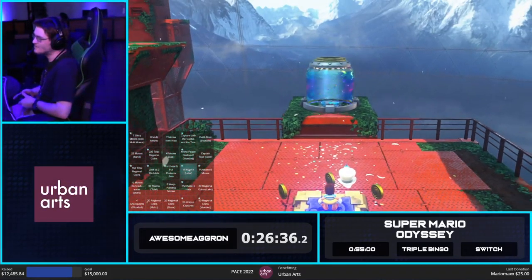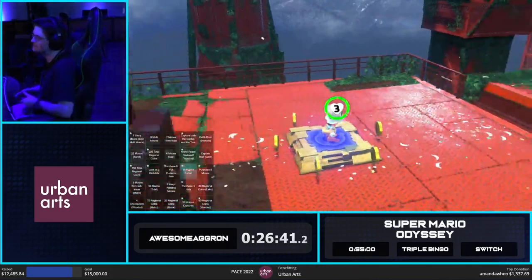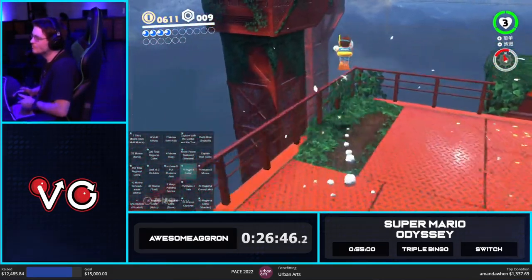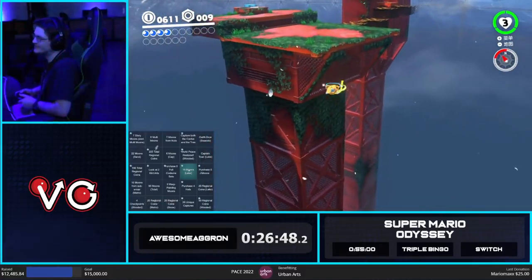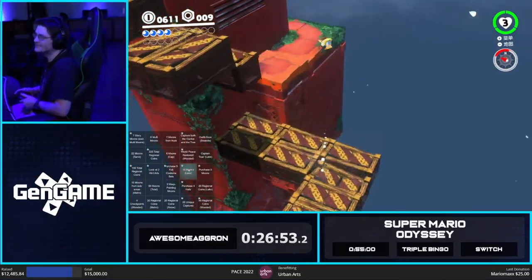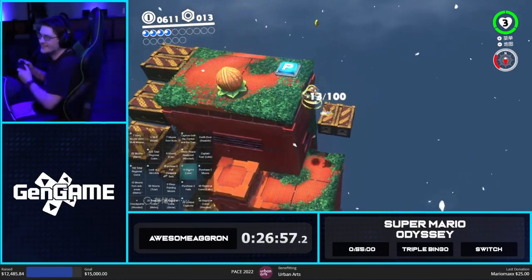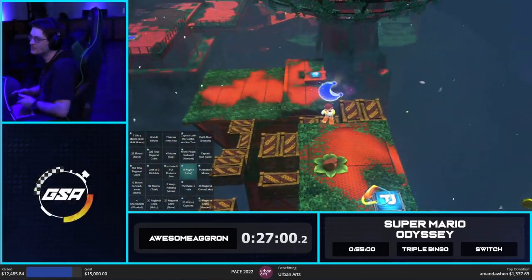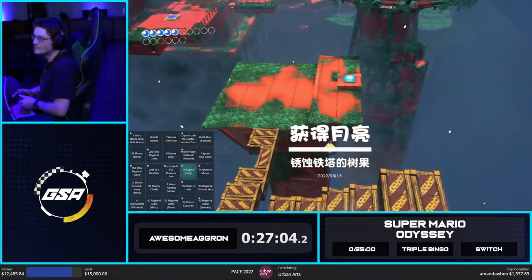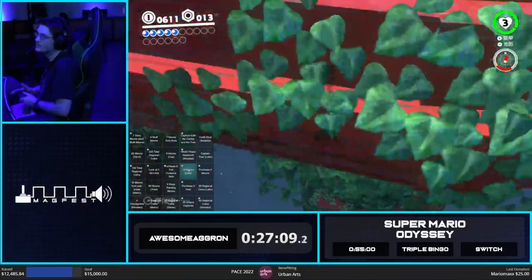We have three story moons right now. I think we'll just get the rest of them in Metro — actually three of them in Metro. Are you not thinking about getting all four musicians? Well, we need World Peace with it anyway. So I think if there's a musician we will skip, it will probably be Bassist or Guitarist. I think Guitarist would make the most sense to skip because Bassist gets us the fast moon in the scrap.